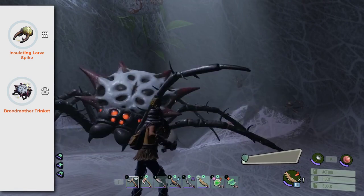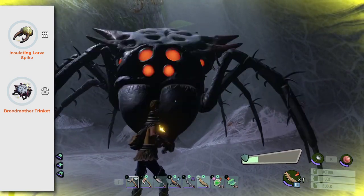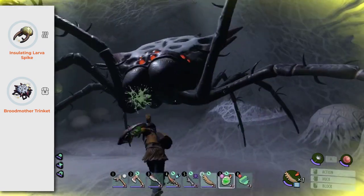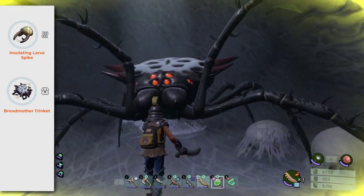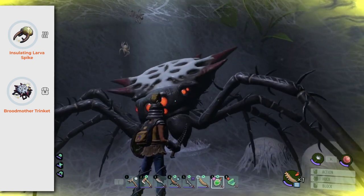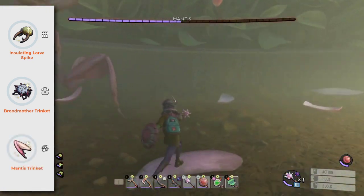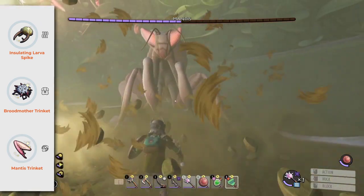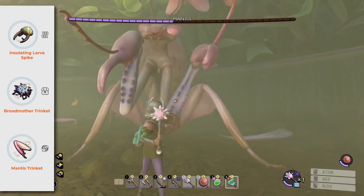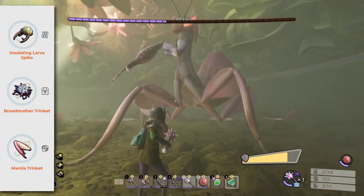Broodmother Trinket gives your summoned creatures, like the Spiderlings from the Mom Genes mutation, Poison Attack. Find it by killing the Broodmother, and you've got to be lucky to get it. Mantis Trinket makes critical hits restore stamina. Find it by killing the Mantis, and again, you've got to be super lucky to get it.